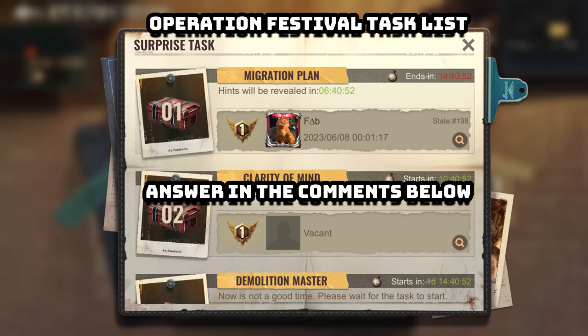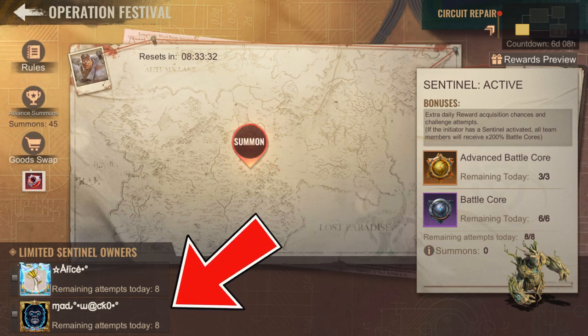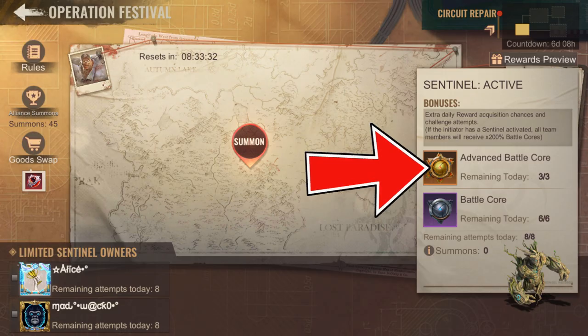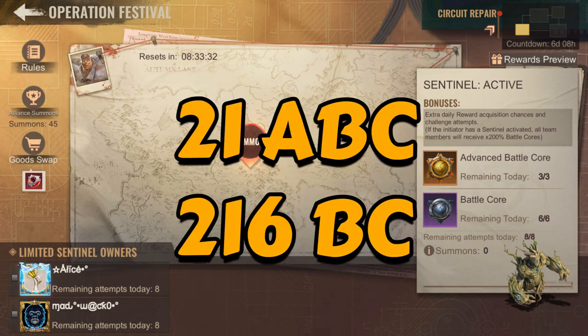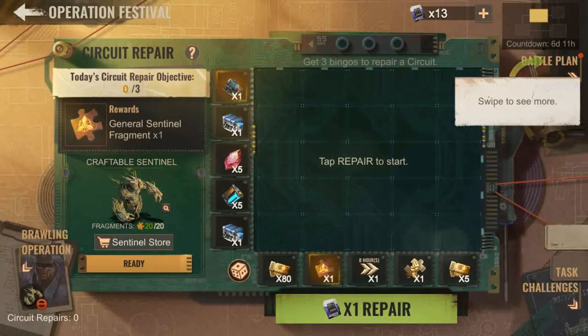For the battle cores and advanced battle cores: if the initiator has sentinels activated and summons the frenzy officer, all team members joining the rally will get 200% more battle cores. The event lasts seven days, so joiners can get up to 36 battle cores per day, especially by joining initiators with sentinels. Those that own sentinels can get up to 3 advanced battle cores per day. In total over seven days, that's 216 battle cores and 21 advanced battle cores. Only those that own sentinels with sentinels activated will get the advanced battle cores.